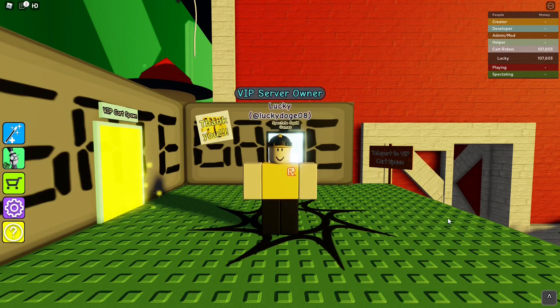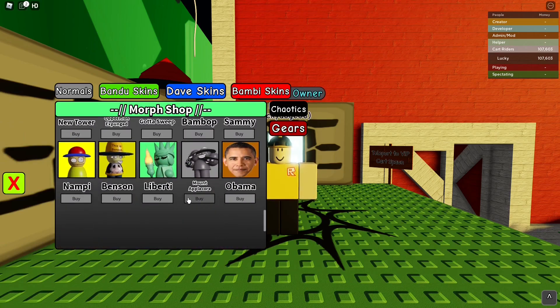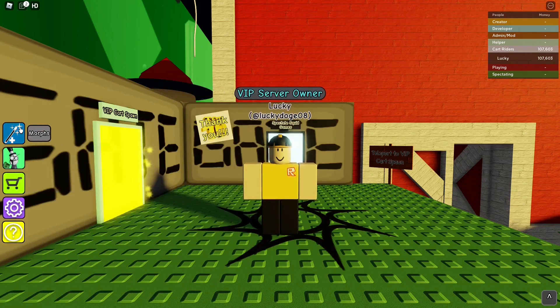Let's start out with something really cool. This is only out for a day, so you'll want to go ahead and get these while you can, but they've released some new morphs for President's Day. There's Liberty, which is $1,200, Mount Athlepore, which is $900, and Obama, which is $16,500. Now, that's very expensive, but there's a good reason, and you'll see that in a moment.